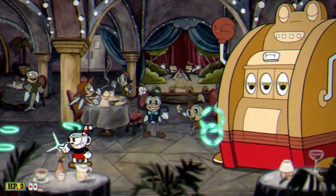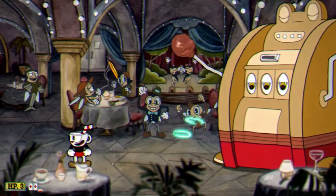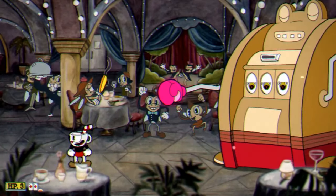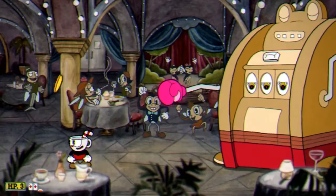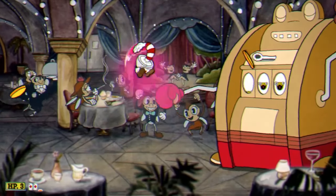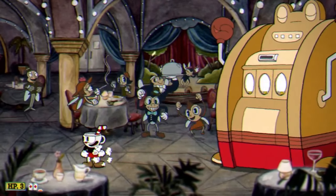Next, you're going to see the two toads turn into a slot machine and you're not going to be able to do any damage to it at all. What you need to do is parry that slot machine arm and that's going to get the next phase of the battle started. We could literally just keep this fight going on forever until we actually parry this thing.